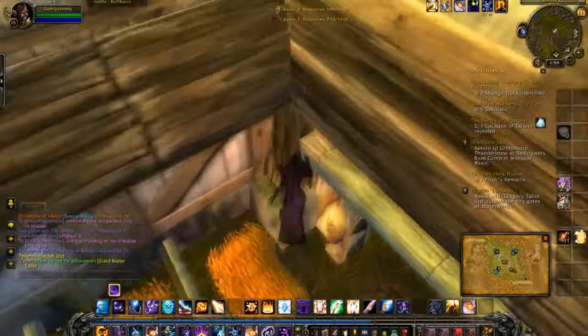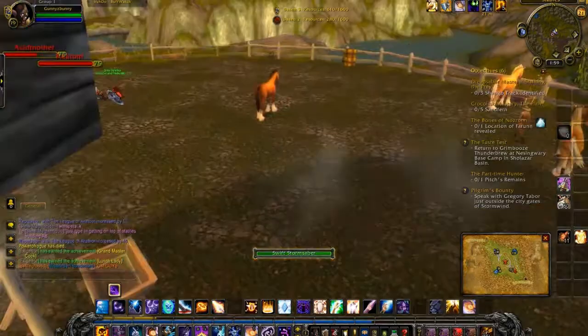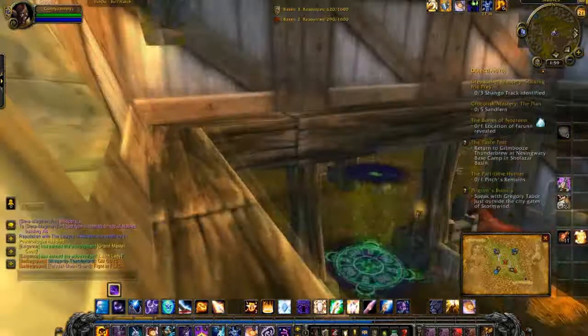So here I'm going to show you. This is at the stables and what you do is you jump on this little ledge, then you jump onto this lantern. Then you're going to want to mount up and the second you mount, jump forward and then you'll be glitched like this and then just jump up again and you should be up.